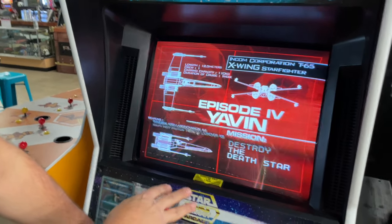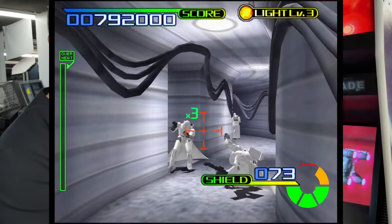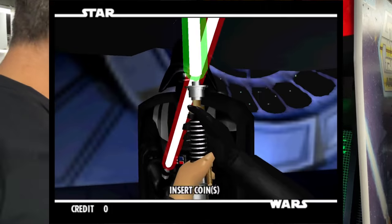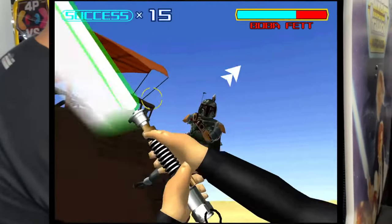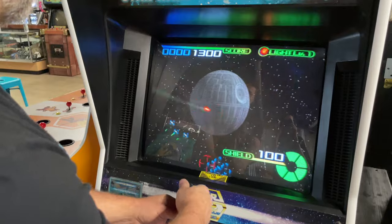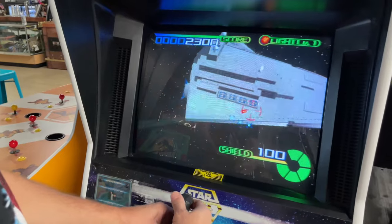The other thing this game does is it has some first-person shooter modes where you're on Hoth kind of wandering around. You can also fight Darth Vader and Boba Fett with a lightsaber, and you play the role of Luke a lot in this game. Now I know, coming off Battle Pod, these graphics aren't near what the other game was, but the first time we saw this in the 90s we were losing our minds.